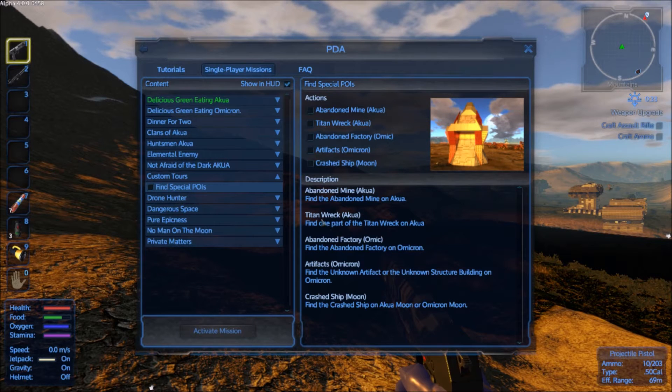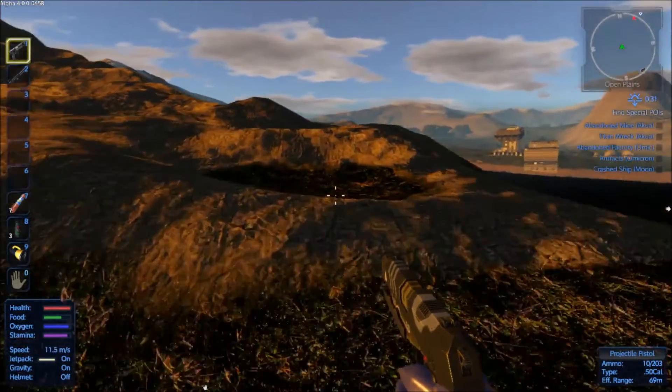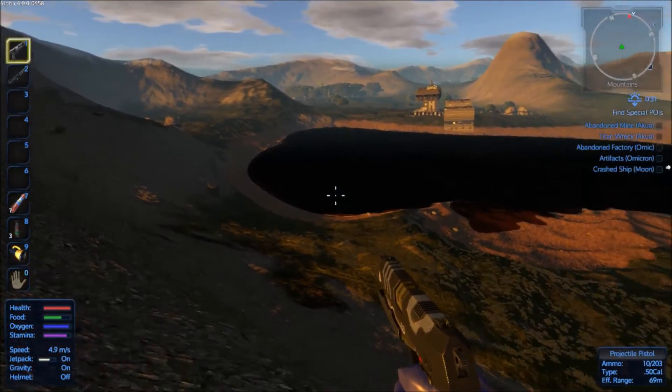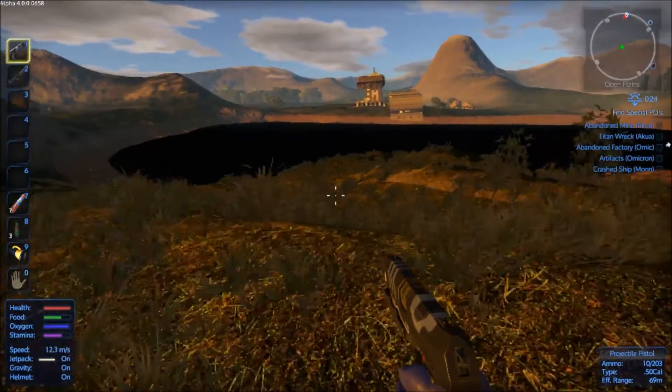Under single player custom tours, I'm activating 'Titan Wreck — find one part of the Titan Wreck on Akua.' There's a single drone there which I should be able to take care of. Helmet on.